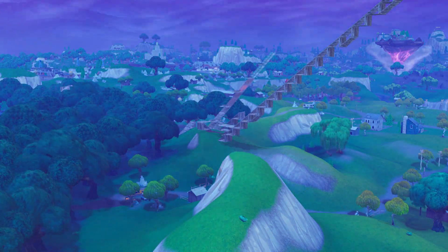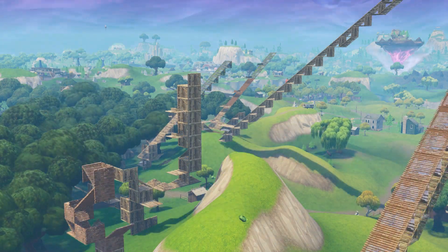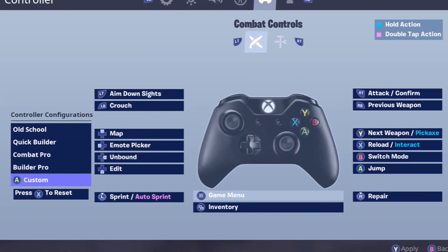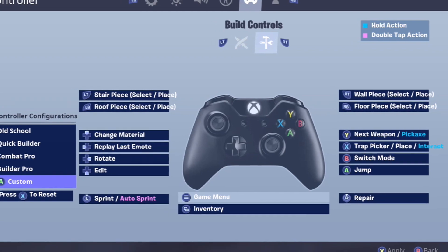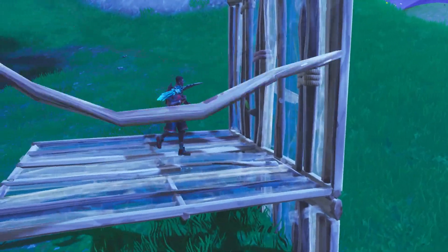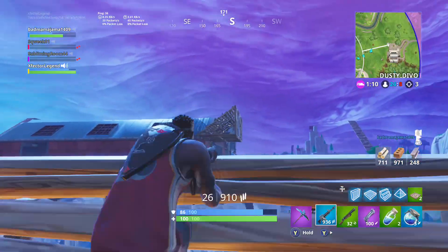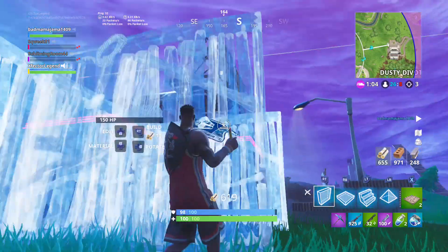So I practiced with Builder Pro alone in Playground for a while, and once I got a little better, the next step was getting used to weapon switching with LB and RB, which I hated about Builder Pro — I just couldn't get used to it. So I decided to use the custom settings option: I kept my old school combat settings with the Y button to switch through weapons, then modified Builder Pro as my building settings. One thing I modified was adding a key bind to the B button so I can instantly edit structures without delay. Now I'm a hybrid old school/Builder Pro Fortnite player, which is awesome. Leave a like if you enjoyed and subscribe for more — peace.